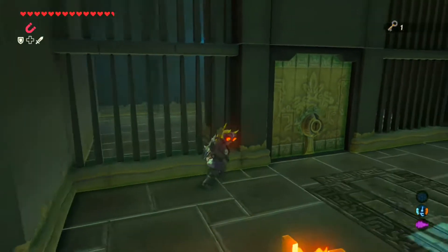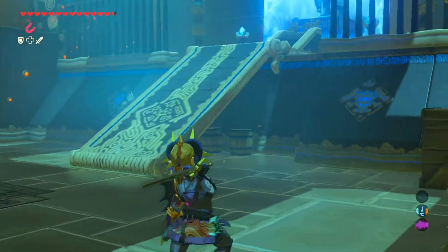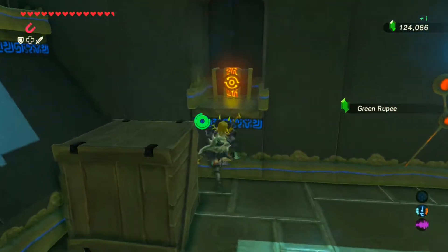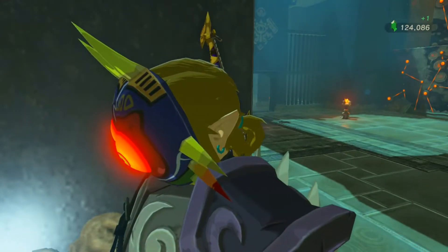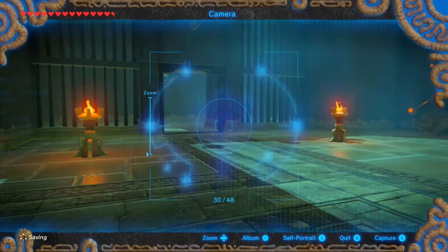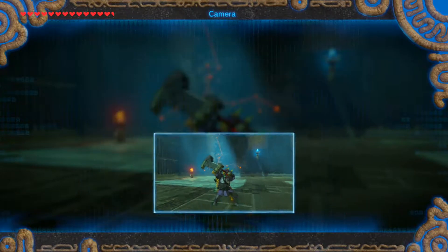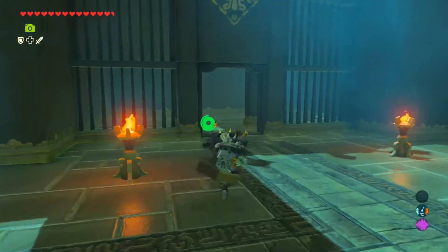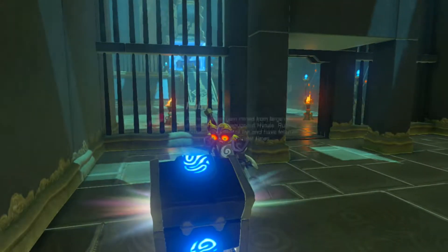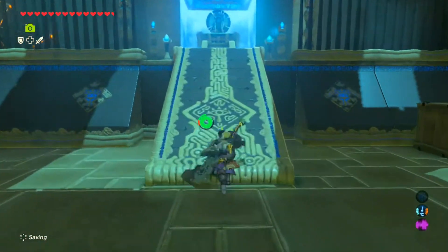I want to get you to some ruby though. Yeah, it's not that impressive. What could I get rid of? A single rupee. Give me the Stone Smasher. There we go, perfect. Self portrait. Boom, perfect. It's a much cooler looking weapon than the cobble crusher. Just for a nice little ruby. The shrine conquered - not too bad.